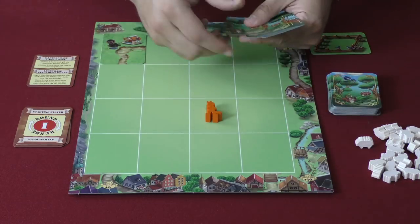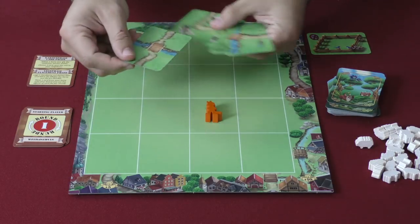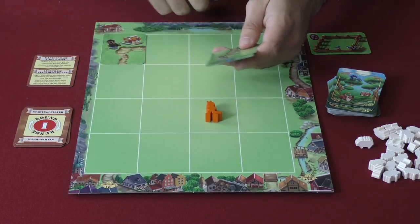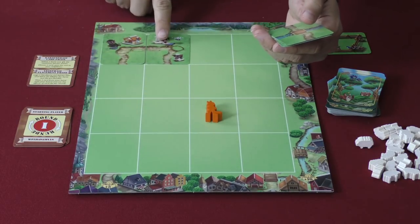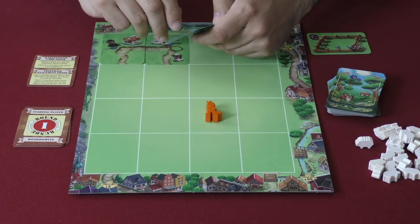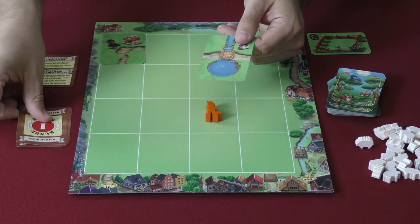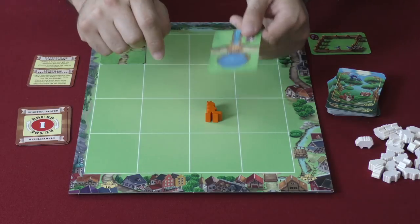You deal everyone five cards from the shuffled deck. Everyone looks at their cards, keeps one, and passes the rest. They receive four from their neighbor, keep one, pass the rest, and so on until you've drafted five cards. After that, starting from the start player, you play a card to your board as long as it is adjacent to another card already there, and then the next player plays one, and so on.